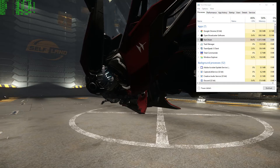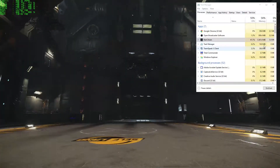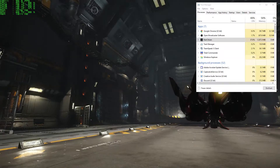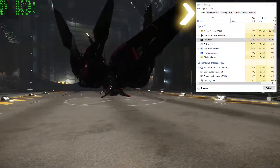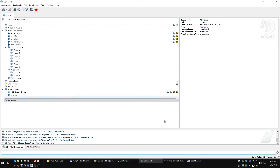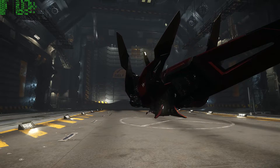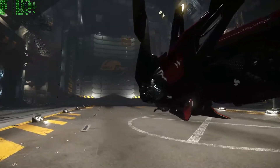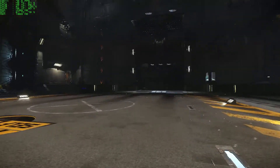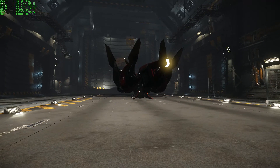I didn't even touch the affinity at all. This is pretty weird — I don't even know how to put it in words. I'm recording a video now. I minimize the Task Manager, tap back into the game, and my core goes back to 100% load while the rest do nothing, and I'm down 20 FPS — back to around 72. Help!